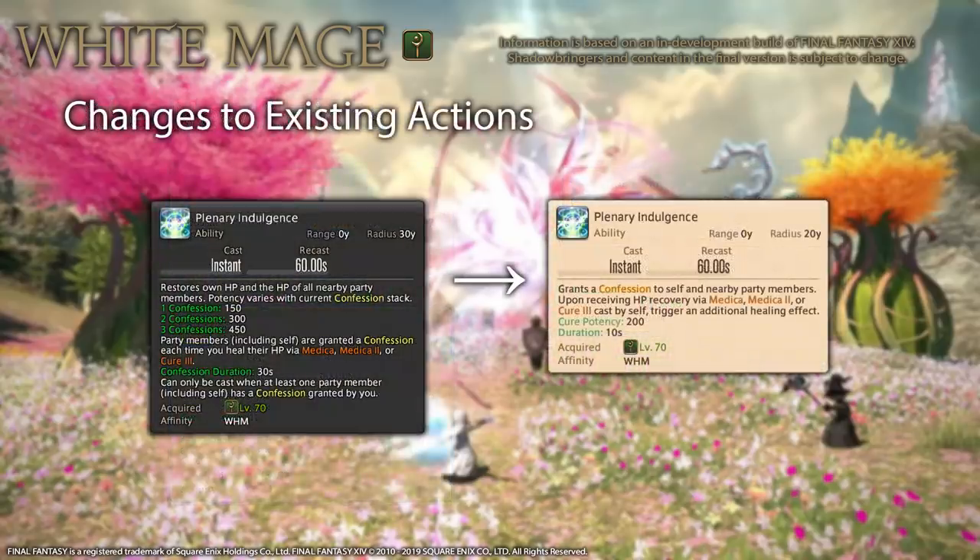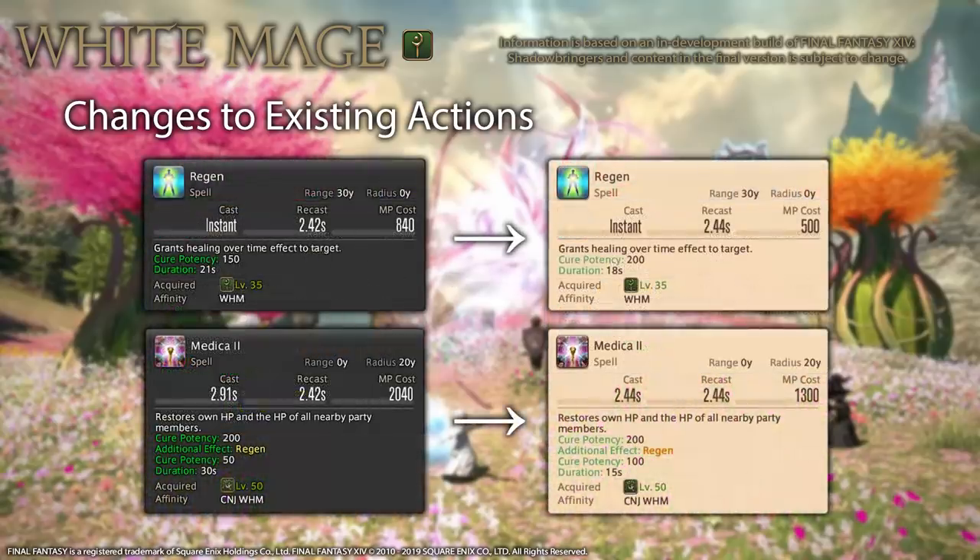As for changes to existing actions, Confession stacks via AoE heals are no longer a thing. Instead, Plenary Indulgence has changed to an AoE buff that triggers an additional 200 potency heal when you use Medica, Medica 2, or Cure 3. Note that this buff only lasts 10 seconds and the radius has been reduced to 20 Yalms. Regen's potency has been increased by 50 while its duration has decreased by 3 seconds, or 1 tick — overall a 150 potency increase, assuming the entire HoT is used.